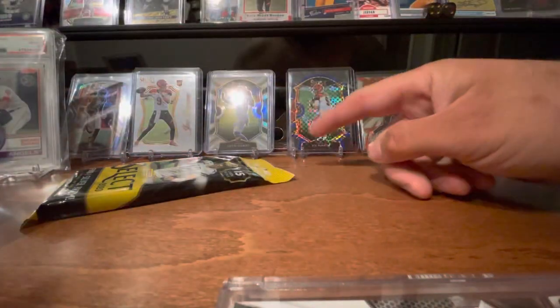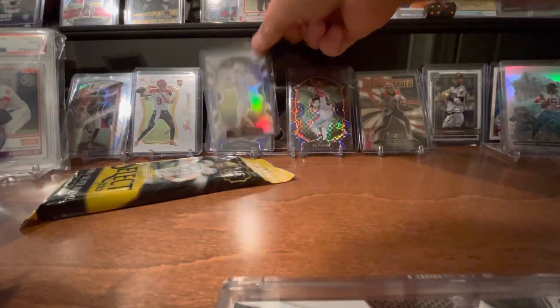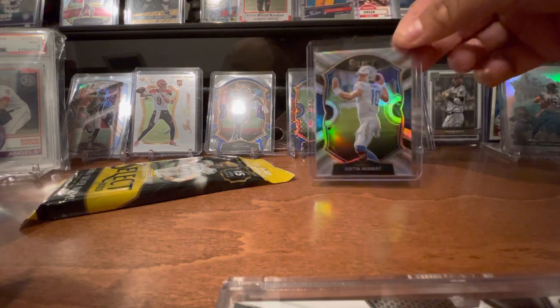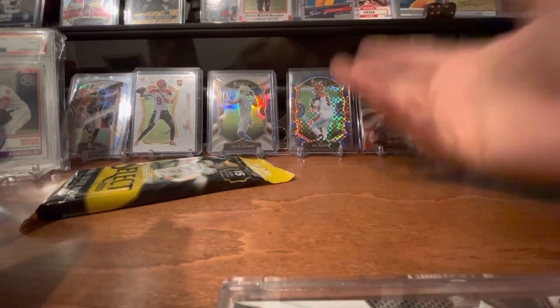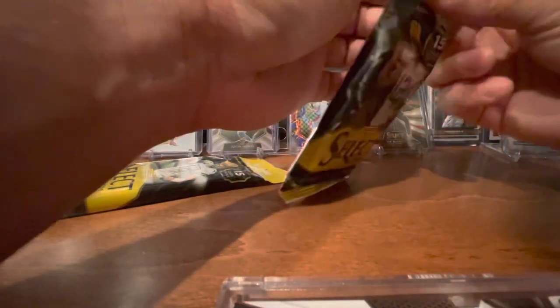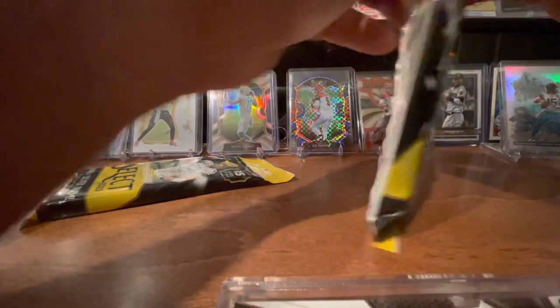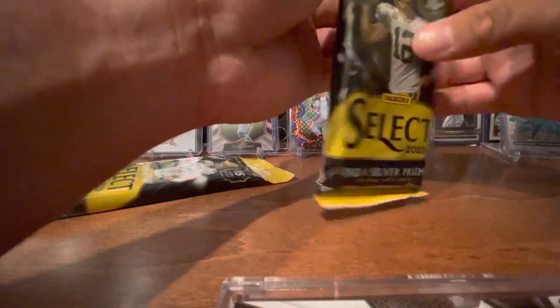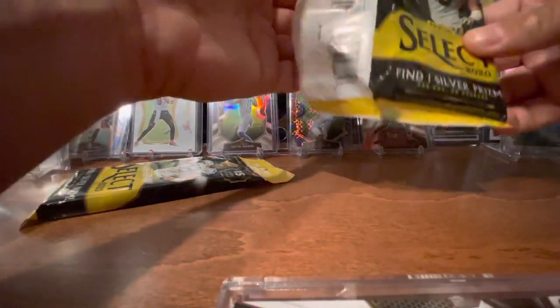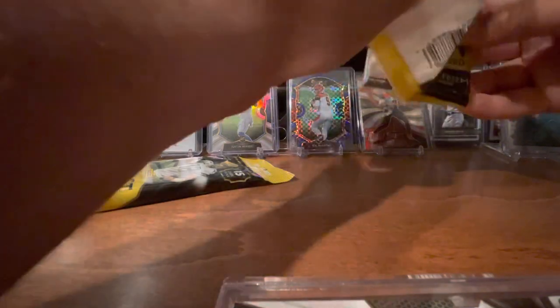Just going to break a couple of these packs, hoping for some luck. I pulled one of these Herbert Silvers a couple of breaks ago, and pulled other Burroughs stuff and all the quarterbacks. I think the only rookie I have not pulled is Tua. For some reason, I do not have good luck with him — I've barely pulled any of his cards. And I've opened a lot of packs.